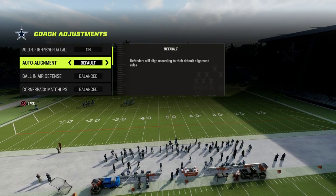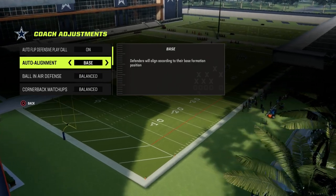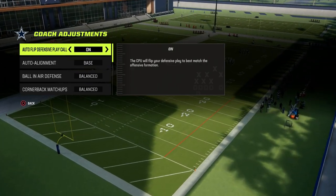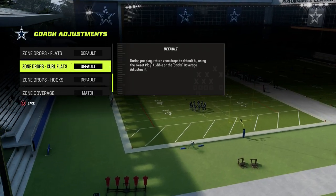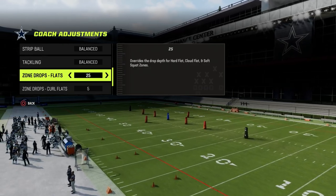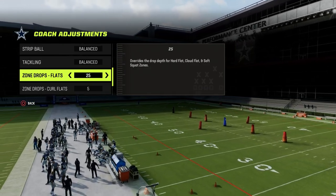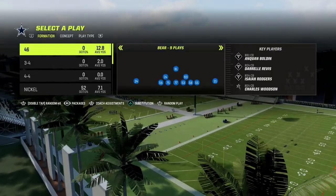We're going to run with our auto alignment and set that to base. Then we're going to come down to our zone coverage — I like to put this on match. We're going to put our curl flats on five and our flats on either 25 or 30. I like 25 unless they're throwing over that 25 consistently, and then I'll put that on 30 yards.